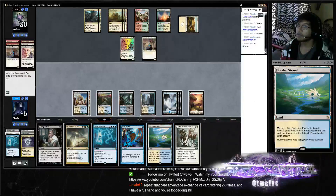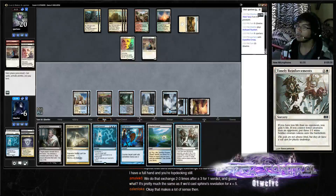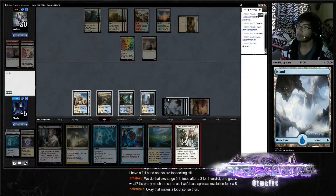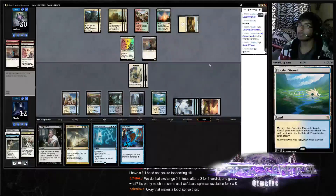Time Reinforcements is pretty cool here. One, two, three, four, five — Timely needs fun to cast, we need one more. So we're playing the Flood of Strength as well — passing the turn.